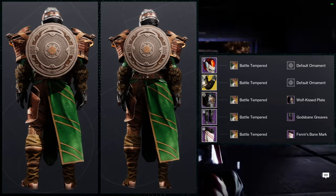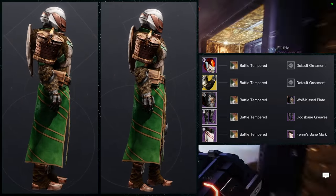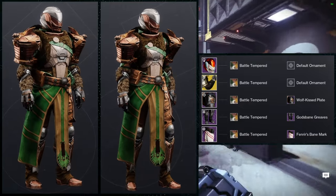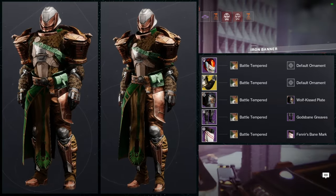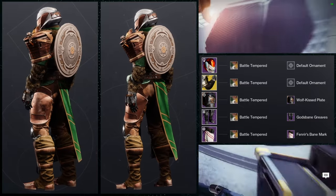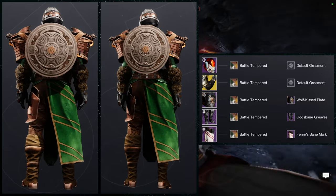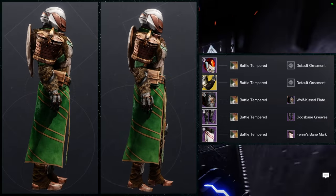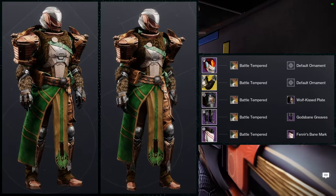I'm using multiple pieces that can be interpreted as Viking-themed. Specifically, the Wolf Kiss Plate and the Gods-Bane Greaves — the Wolf Kiss Plate is literally from Assassin's Creed Valhalla, which is all Viking-themed, and Gods-Bane Greaves is from God of War, specifically the second one, which is based in Viking lore. Fenrir's Bane Mark isn't strictly Viking-themed but to me it's Gjallarhorn-themed, which already makes it feel more Viking. For the shader, Battle Tempered works really well because the fur on the chest piece matches the fur on the arms.